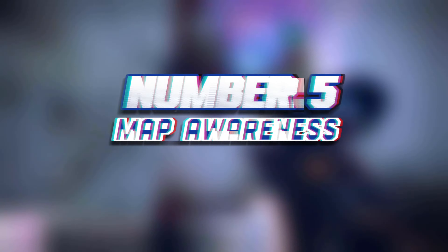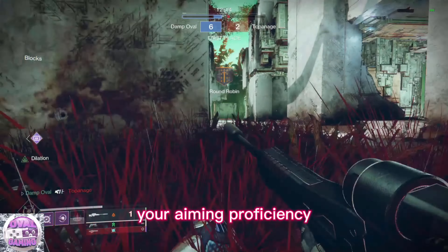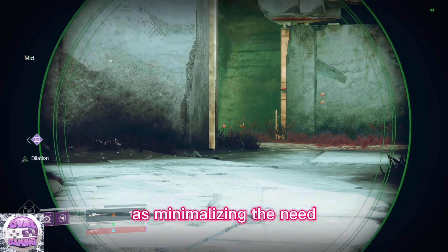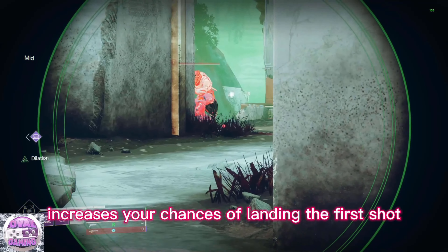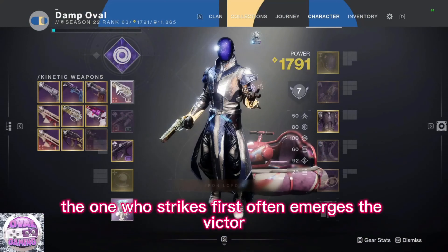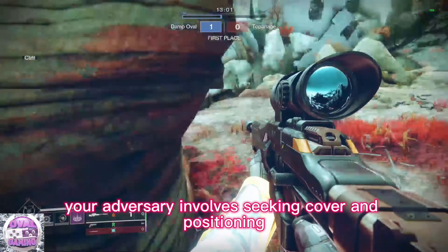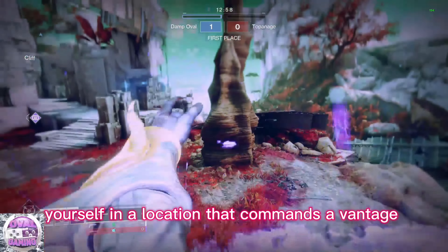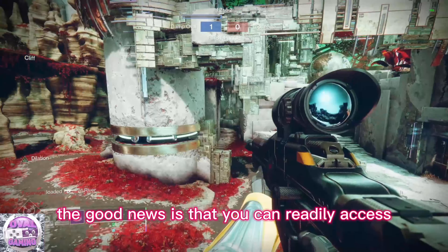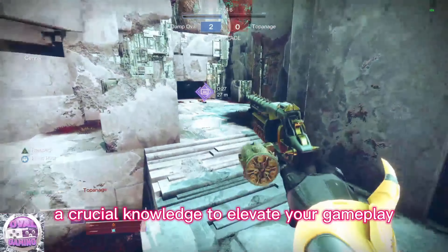Number 5: Map Awareness. Recognizing the direction from which your adversaries are likely to approach is yet another tactic to enhance your aiming proficiency. This dovetails with the concept of crosshair placement, as minimizing the need for significant adjustments when aiming at your target increases your chances of landing the first shot. In situations where both players possess sharp shooting skills, the one who strikes first often emerges the victor. Seeking cover and positioning yourself in a location that commands a vantage point over a thoroughfare while remaining inconspicuous gives you an edge. You can readily access valuable map information with a swift Google search.